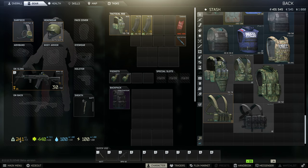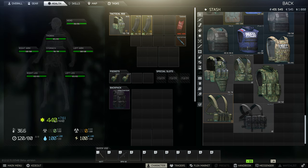Over time you can passively level these stats — you can carry more weight, have more strength and endurance. The 440 shown is your total health. If we go to the health tab, you can see we have 440 HP divided between all our limbs.